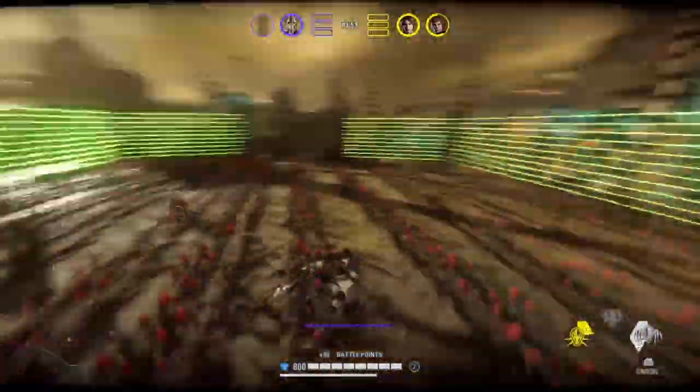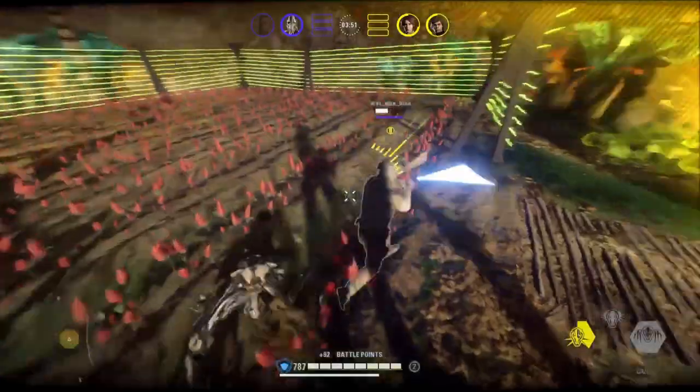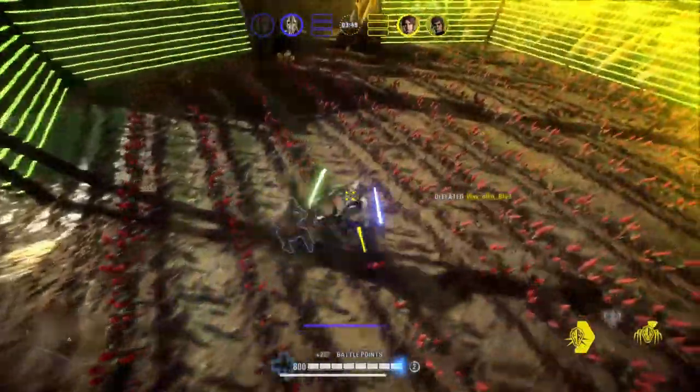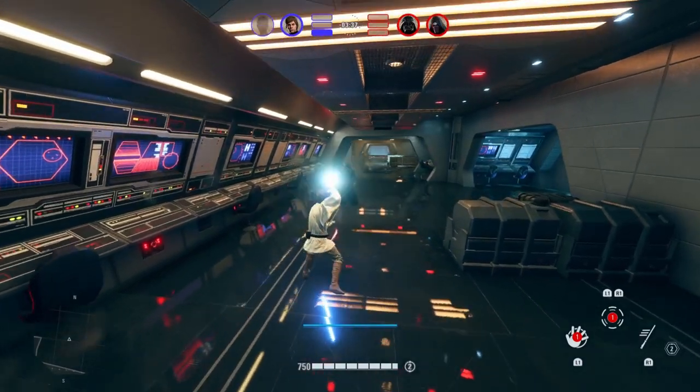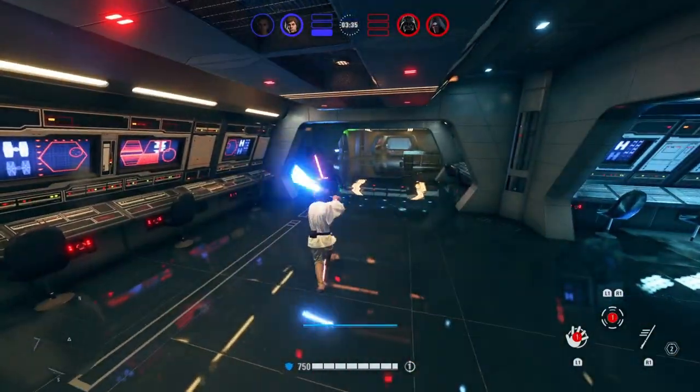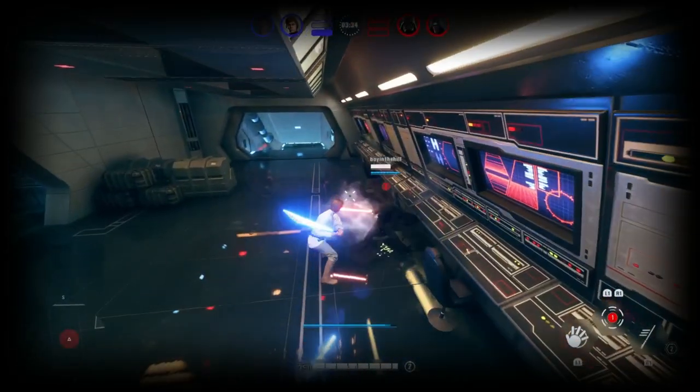All it takes is a bit of timing, and honestly the timing isn't even that hard. As long as you swing around the same time that your enemy dodges through your block, you'll be able to get a free hit that also activates the block stun, so you can start combos or just get a second hit with this — in a similar way to the parry.